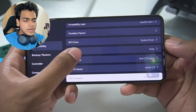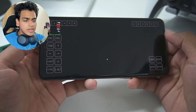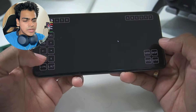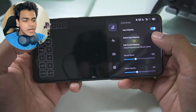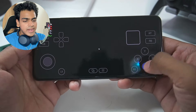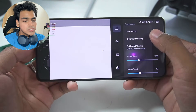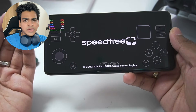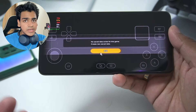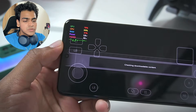Dragon Ball Sparking Zero was still not working, so I switched to BOX64 0.32 and the game successfully started. With Input Mapping enabled you get a keyboard layout similar to Winlater Android. Switching back to the default controller layout, the game has now booted. If you tweak the settings, your game will 100% work.